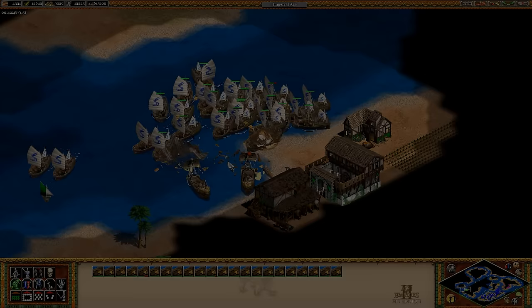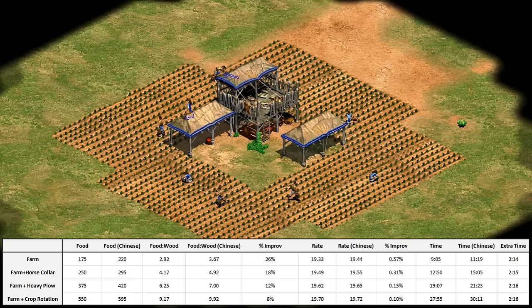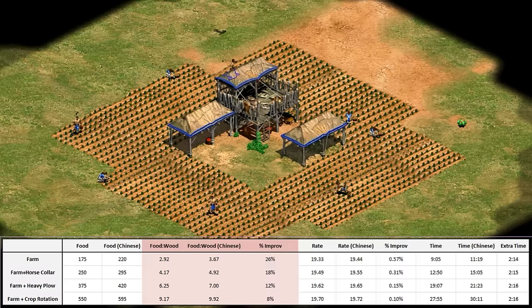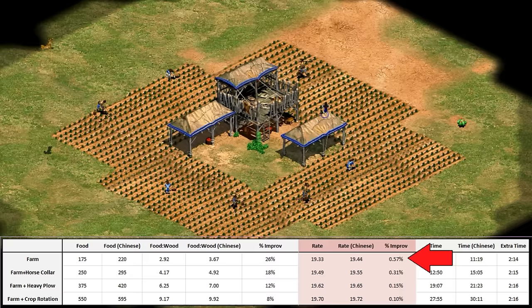The Chinese team bonus is that their farms have plus 45 food. There are a few aspects to look at, and I'll put all that information in a table. If we think of farms as a way of turning 60 wood into several hundred food over time, the Chinese bonus is giving you a better conversion rate, which makes it more of a wood than a food bonus. The improvement goes from a solid 26% better ratio early on, down to only an 8% improvement by the Imperial Age. Theoretically the collection rate goes up slightly because your farms last a bit longer, so you're spending less time proportionally reseeding them, but it's not a very notable increase — at best about one extra food every three minutes, and becomes steadily worse over the course of the game.